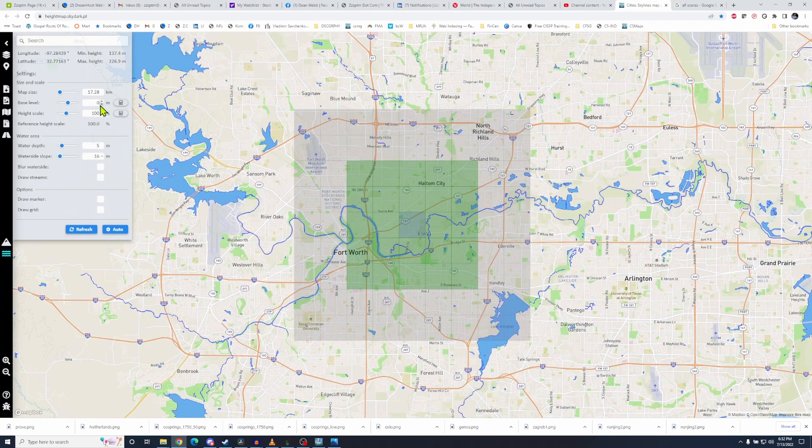It says base level is zero meters, so that means if the min height is 137 and the base level is zero, when I export the map and put it into the game, I'll start off at 137 meters for the minimum height and it'll go up from there. I can change the map size — I can't really make it much smaller, but I can make it much bigger. I don't recommend that. I like leaving it at a one-to-one scale.